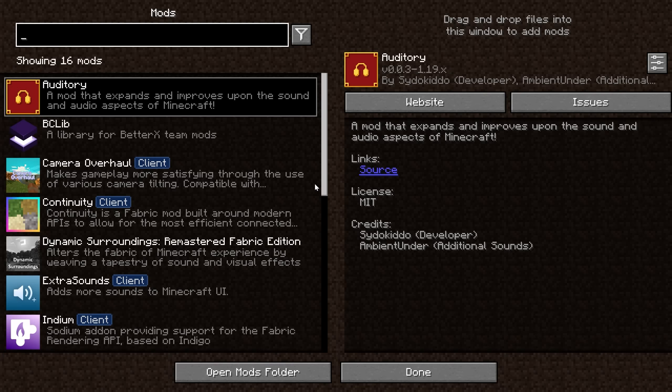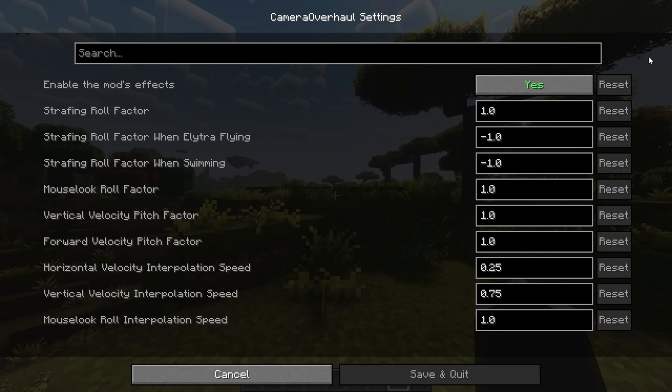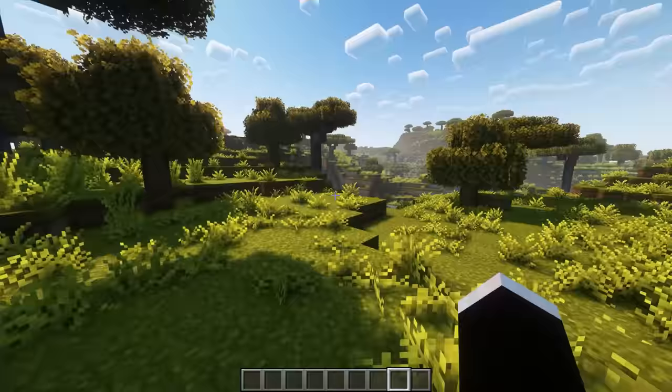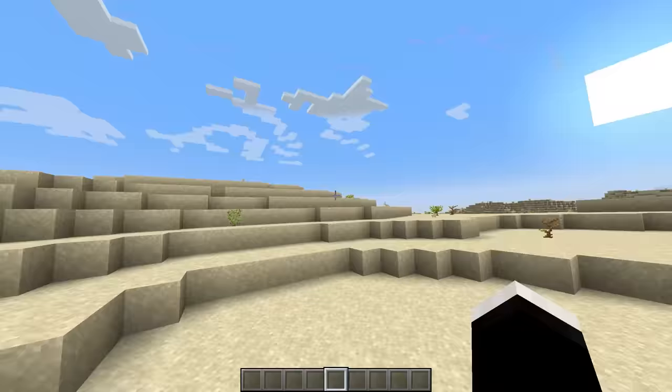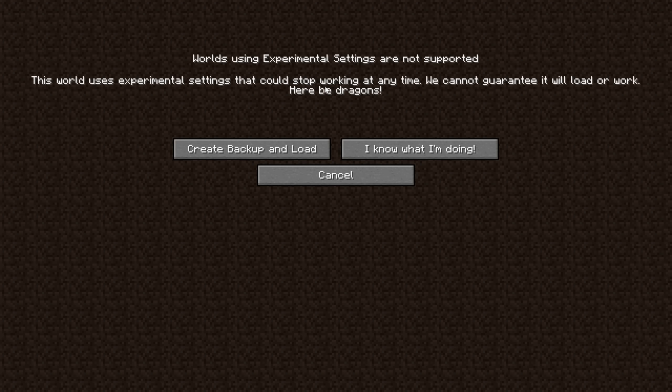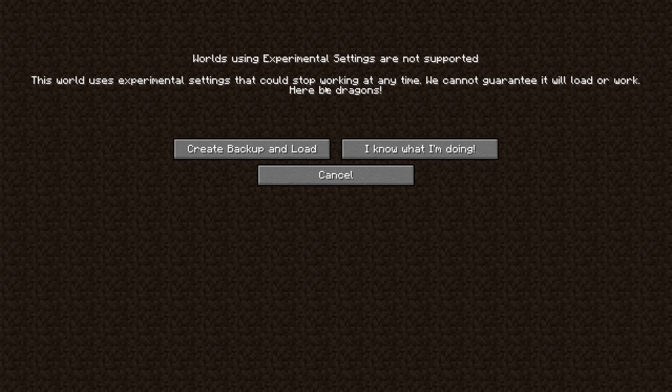For starters, we have Camera Overhaul, and this mod adds some pretty satisfying camera movement to the game, all depending on what you're doing. The default settings may be a bit nauseating for some people, but you can customize the intensity of each of these visual effects. So if you'd like it to be subtle, you can absolutely do that — and if you want to practically be doing barrel rolls when you move around, by all means, go for it.